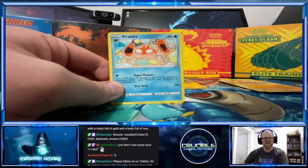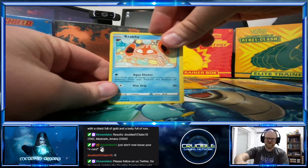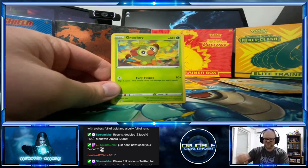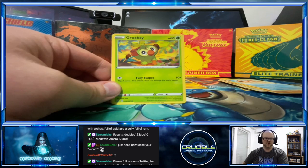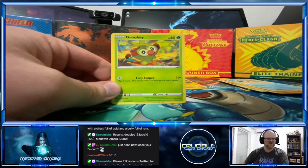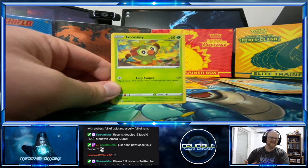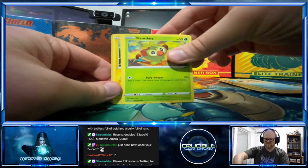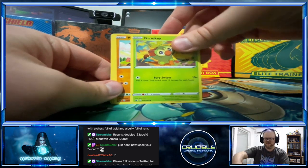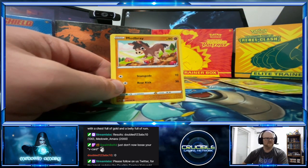They'd come across on the ground and a Krabby would just walk up and bubble them in the face — it was pretty funny. Oh a Grookey! I have no idea — a Grookey. Just imagine a crab: if you fell down on the beach and a crab walked up and blew bubbles in your face. We got Grookey, a little Mudbray, yeah.